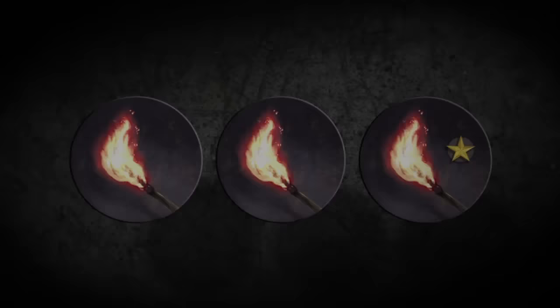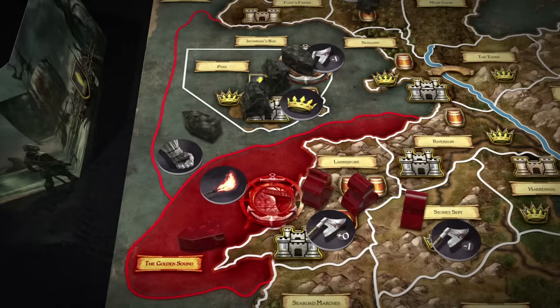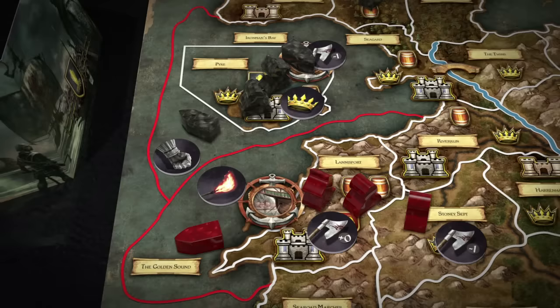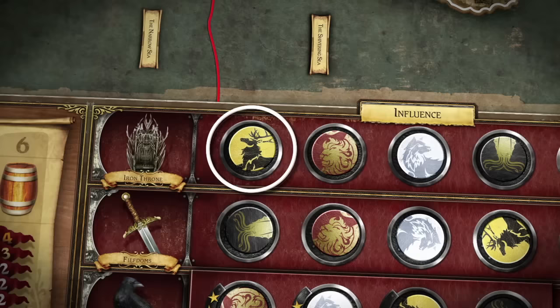After the special power of the Messenger Raven has been used, gameplay proceeds to order resolution. Raid orders are resolved first, one order at a time, following the sequential house positions on the Iron Throne influence track. Lannister, the only house to issue a raid order this round, resolves its raid at the Golden Sound and removes Greyjoy's support order located at Ironman's Bay. Next, march orders are resolved one order at a time, following the sequential house positions on the Iron Throne influence track.